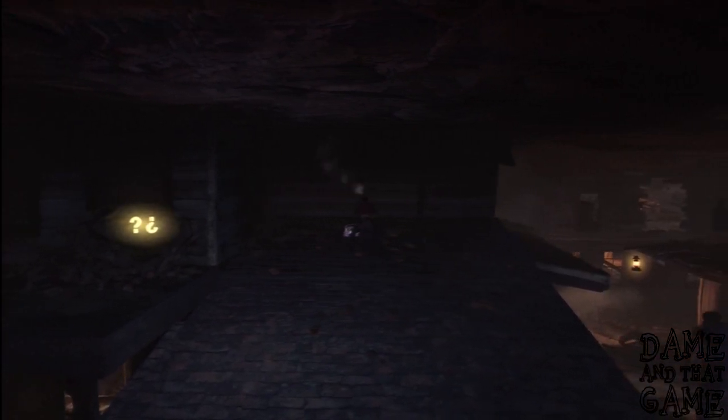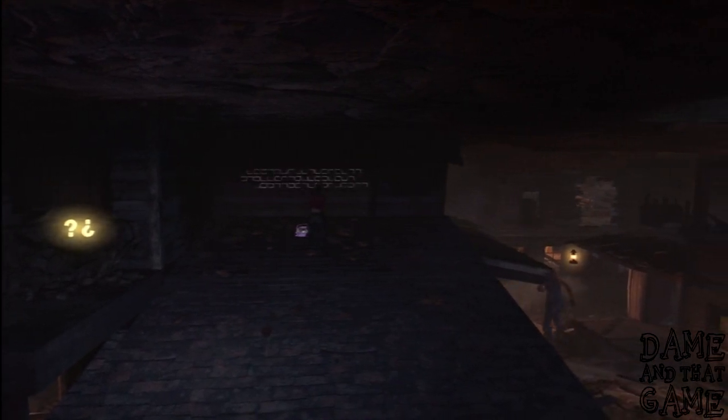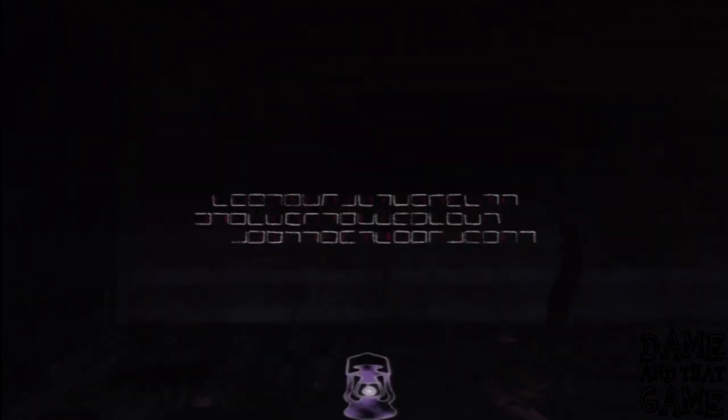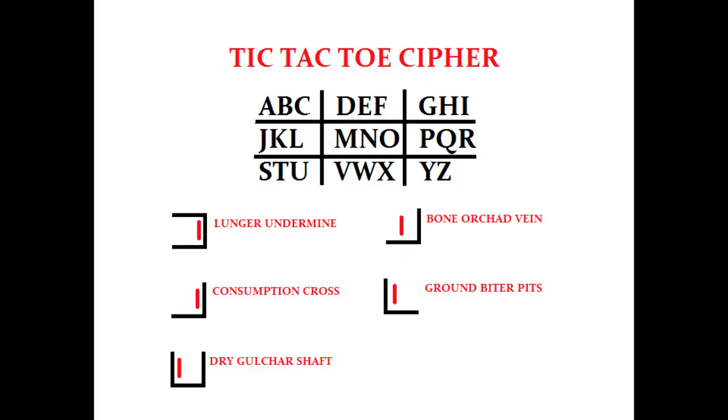The fifth step: now you've got the lantern, take it on top of the gunsmith. On top of there there's going to be a little lantern sign illuminated on the floor. Press action to fit your lantern and there's going to be a cipher on the wall. This cipher corresponds with signs that are in the mines. Each sign in the mine has a different letter at the beginning. What I've done is ciphered the first letter of every sign in the mines. I've put on screen the actual tic-tac-toe cipher so you can work it out, and I've also put the first letters already converted for you. If you'd like to learn about tic-tac-toe ciphers, just Google it — it's very simple.